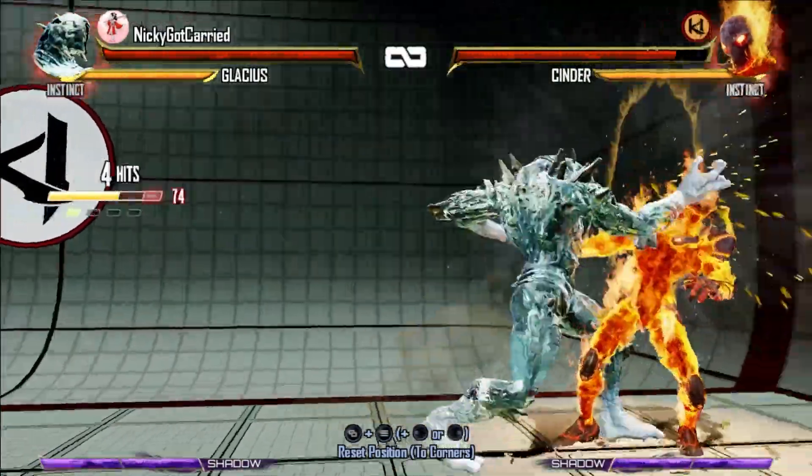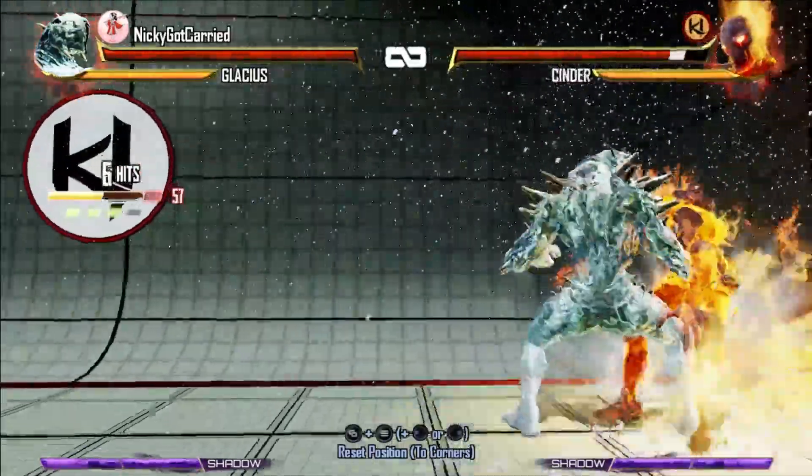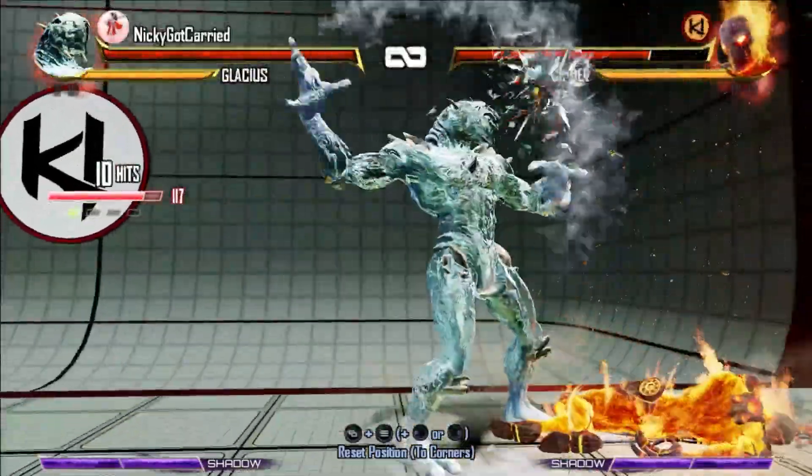Throwing your opponent into the corner with Glacius is a win condition for this character. This can spell death very early on if they're not ready for his reset potential and all of his mixups.